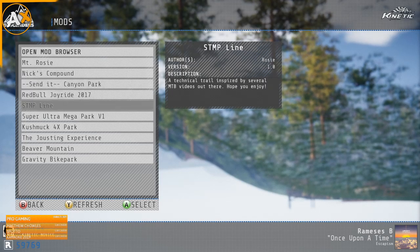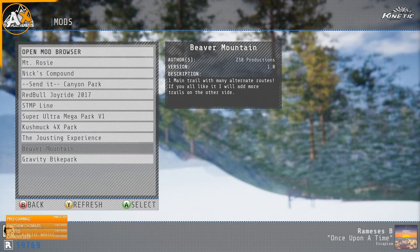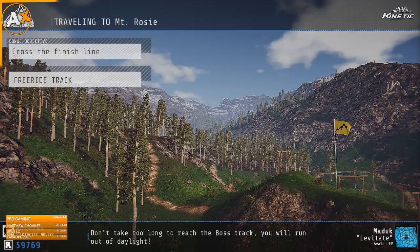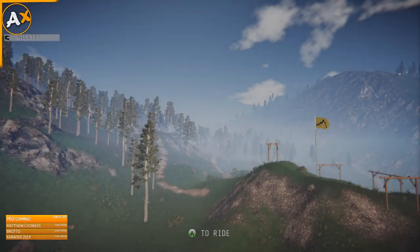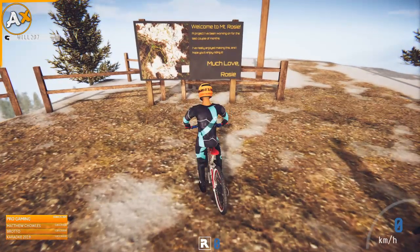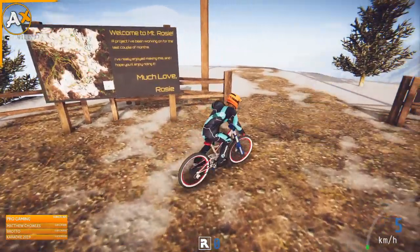So we've got the Jostling Experience, view the mountain, Gravity Bike Park — what if we go for... let's try Mount Rosie. Okay, 80 rides. Welcome to Mount Rosie, a project I've been working on for the last couple of months — I really enjoyed making this and I hope you'll enjoy riding it. Awesome!